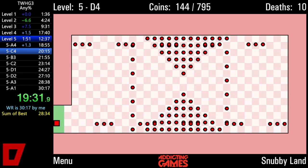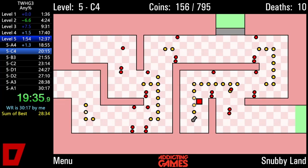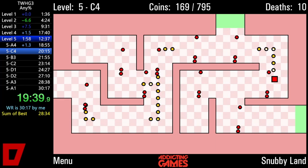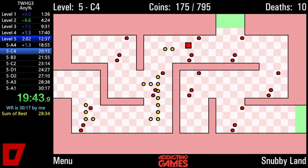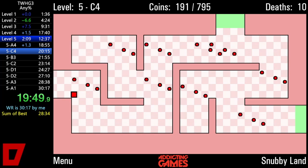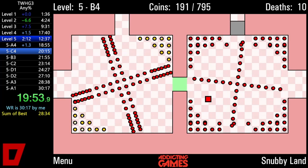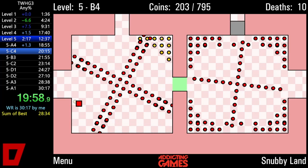5D4 — this is the same route I usually use; there are faster routes but they're quite difficult. Normally I would go up into 5C3 here, but at this point I'm just doing a pattern reset and I'm going to go back there later. You can actually do this without a pattern reset, but I'm not very comfortable with that route yet — I'll probably learn it at some point, but I'm not ready to use it yet.